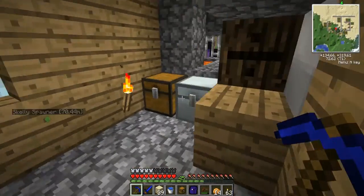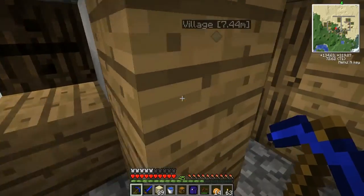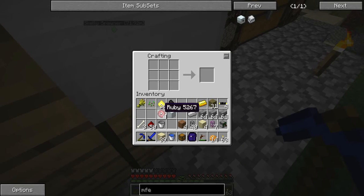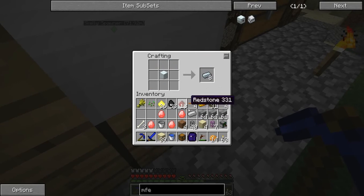For the MFE you need four energy crystals, a machine block, and four 2x insulated gold cable. 2x insulated gold cable is just made by going like this — one in the middle and you get four. You want to use rubies for the energy crystals so you don't waste your diamonds. Put everything together and you've got yourself an MFE. I'll probably need to make some glass fiber cables too.